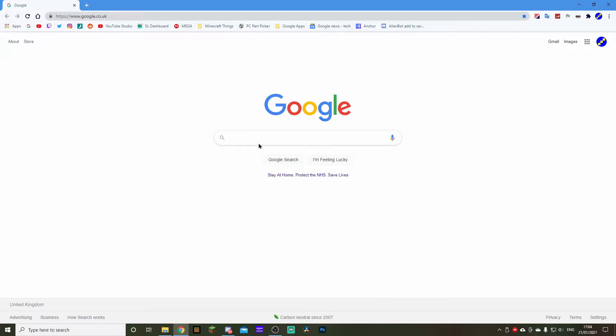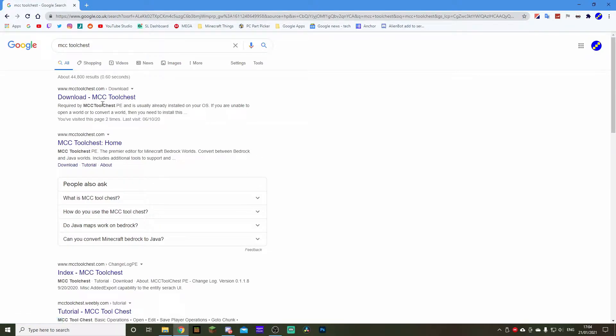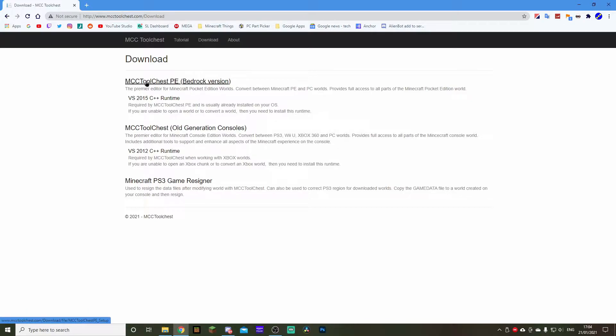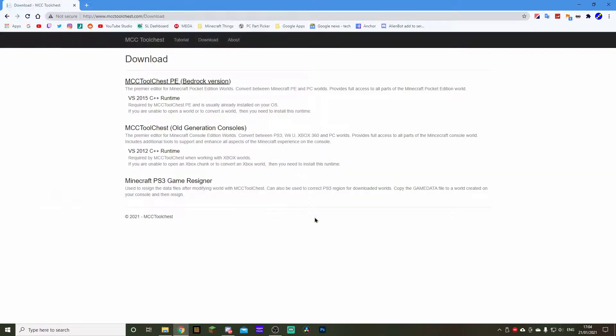It's linked in the description, or you can just type in MCC Tool Chest. It's the top link — the one that says download. Just hit that and then you can press to download it. I've already got it downloaded so I'm not going to download it again, but you'd install it like any normal software on a Windows computer. Please be aware that you may need Visual Studio 2015 C++ — but most of you will already have this installed, so it shouldn't be too much of a problem.